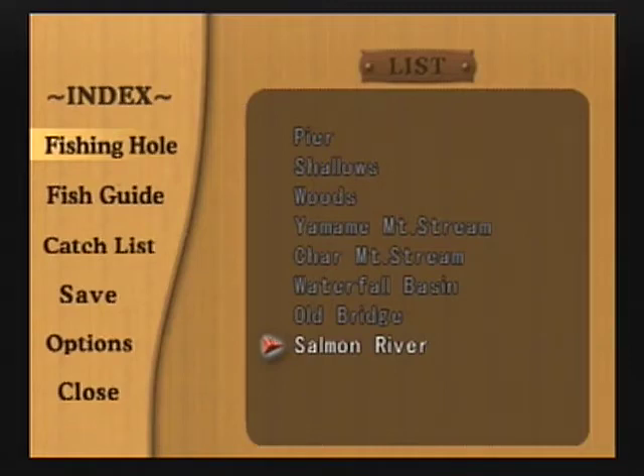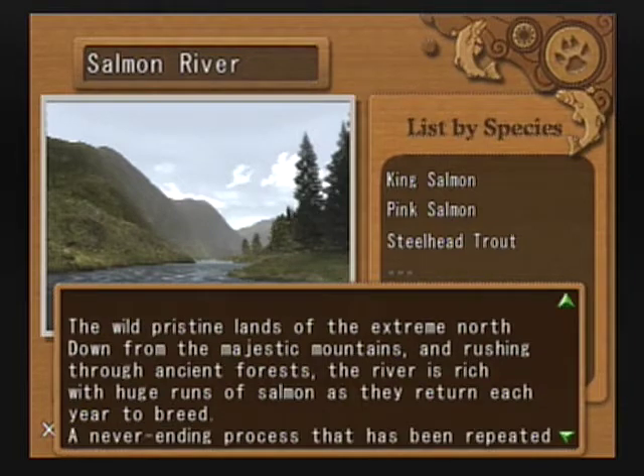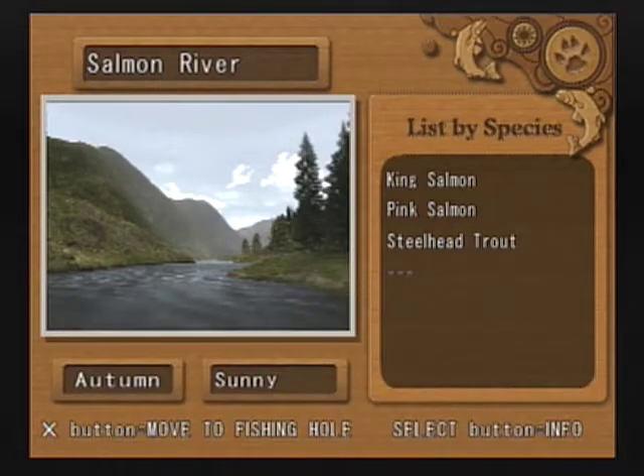Hello and welcome to Real Fishing 3, the walkthrough. Today we are heading out of the area around the Aqualodge, going all the way to North America for the Salmon River or the Maine River. Here's a little bit of information about this Salmon River. Targeting, according to the manual, catch a salmon is our target.